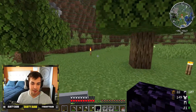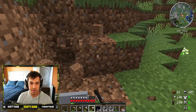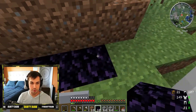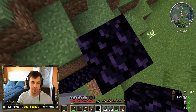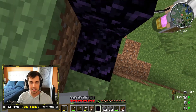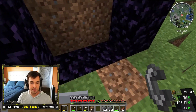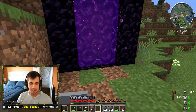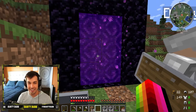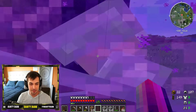We want to build the portal somewhere away from the base because it can get noisy and there are mobs that come through it. To make the Nether portal, you do four across, come up one, two, three, four, then come off to the side, and bring up the other side as well with obsidian - that's 14 pieces total. Once you have it made, just light it with the flint and steel, and then you go into this purple portal into a completely different dimension.